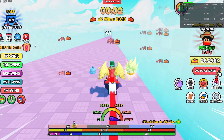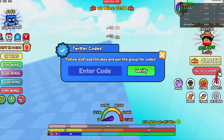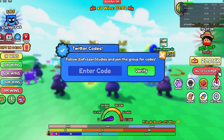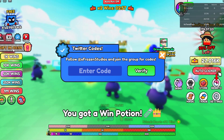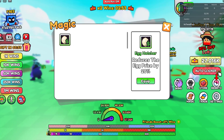To enter codes in the game, go over to the left side of your screen and click 'Codes.' It pops up a menu that says 'Enter Code.' The first code is 'magic update' — that should give you a win potion.